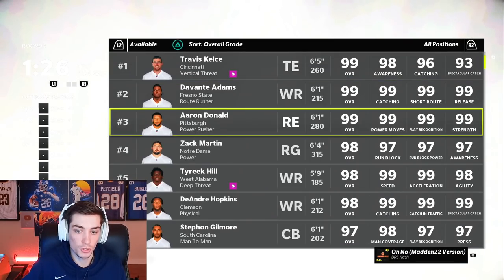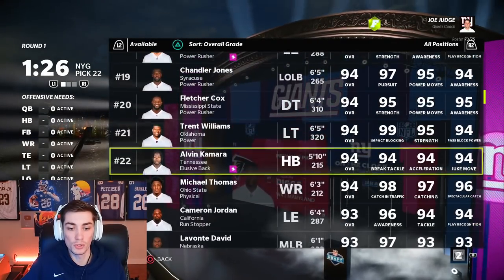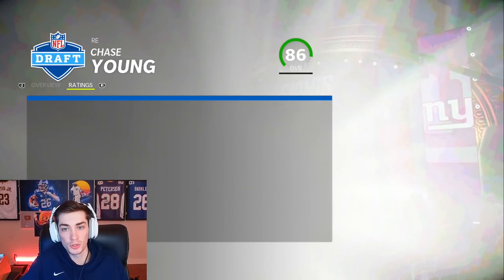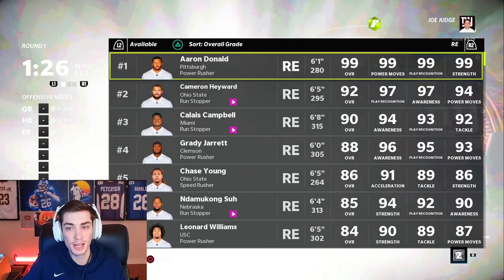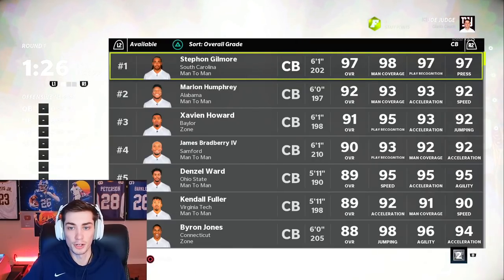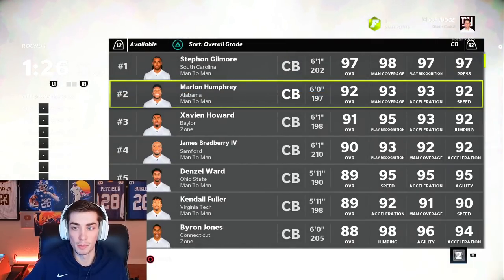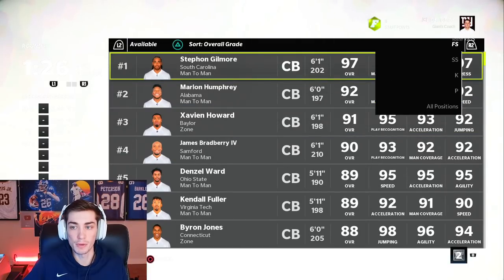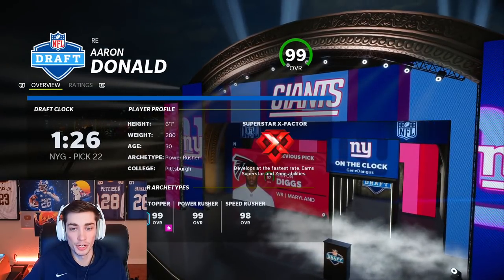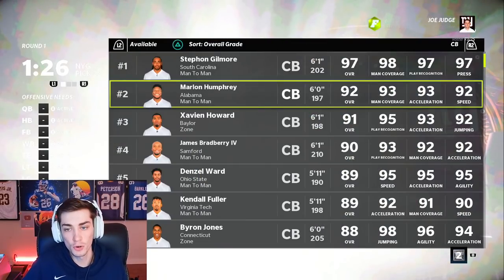So what would I do with the first overall pick? I might take a Chase Young type — 86 overall, Superstar Dev, only 22 years old. I know it seems like a weird first pick. I'm kind of all over the place just because we have limitless players we could take. Like Marlon Humphrey would be a sick pick — he's only 25, and he's a corner. Marlon Humphrey is probably at the very top of the list right now. Aaron Donald is also someone I'm highly considering, even though he's 30 — he's 99 overall with Superstar X-Factor. But yeah, let's go with Marlon Humphrey. Cornerbacks fly off the board and they're really, really important. Marlon Humphrey at only 25 years old with Superstar development.